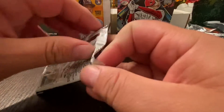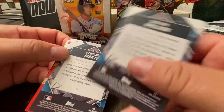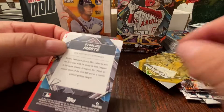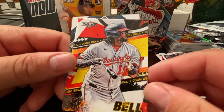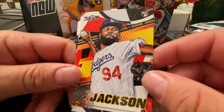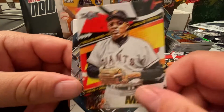All right, three more packs to go. Definitely getting those parallels there — Welker, Colton Walker, and Corey Seager. Shane Bieber — dominated performance. Josh Bell before he went to the Padres there. Andre Jackson — sorry, I thought it was Caleb Jansen for a minute just seeing the Dodgers there. Willie Mays throwback.